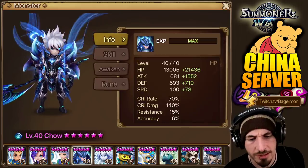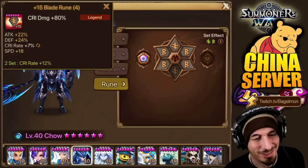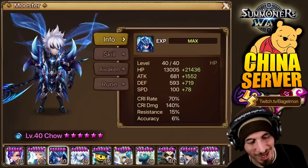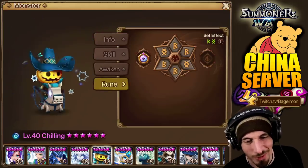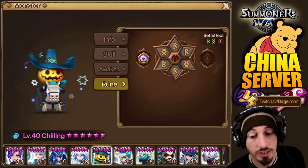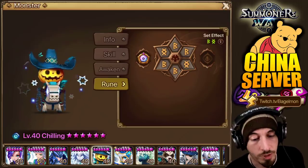Let's take a look at the stats. We may as well take a look at the rest of the runes while we're here. Everything he's got is OP — but we already know Tomato's OP. He's got Chilling, so it looks like he's using Chilling for probably one of those dungeons. He's on speed, attack, HP.